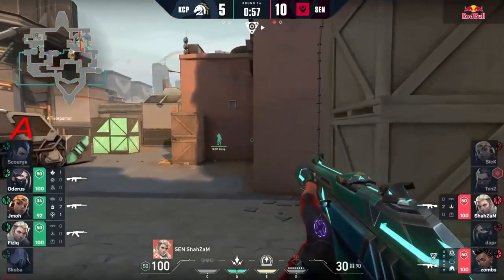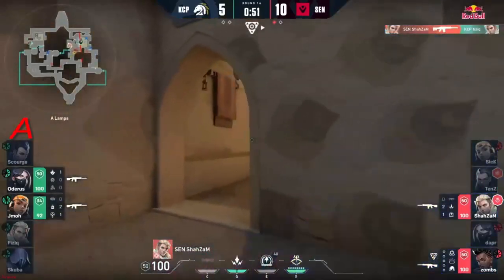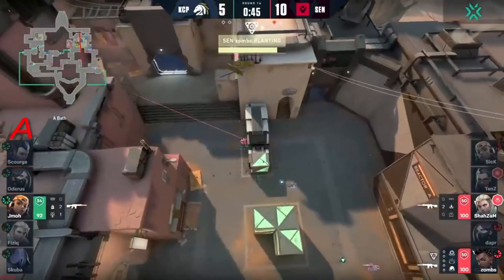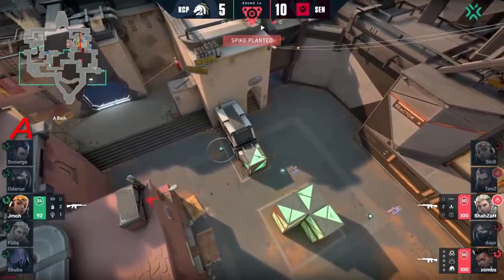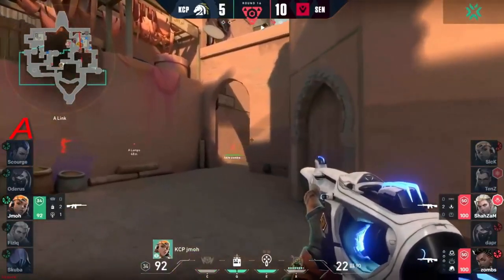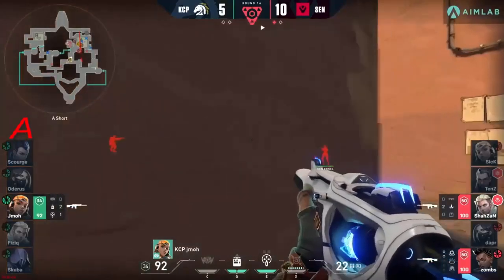Shazam going to do this quietly — oh but doesn't fully clear, at least not initially. Physic still falls, and zombs takes down odorous. Oh no — not like this. The peak was not wide enough for shazam, and physic could have had a free kill. Now it's on jmo for a 1v2. That's really all it comes down to — unfortunately just a little lapse of aim might cost him. Unless jmo can come up — he does have paint shells and satchels, still some health to play with in a phantom.